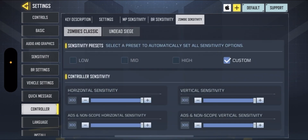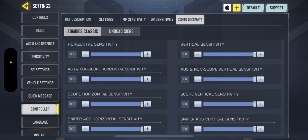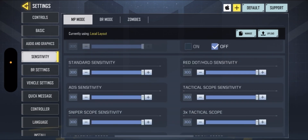BR sensitivity is also 300 — everything — and so is zombies, and that covers almost everything.